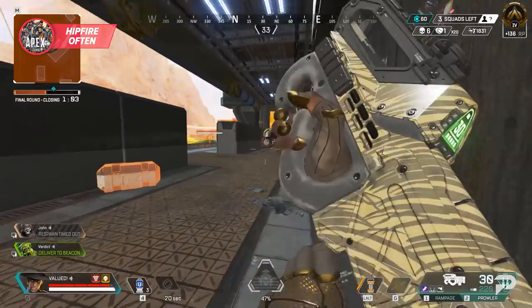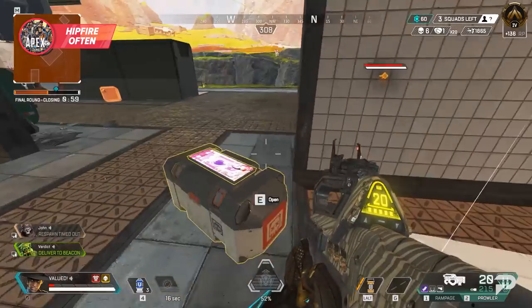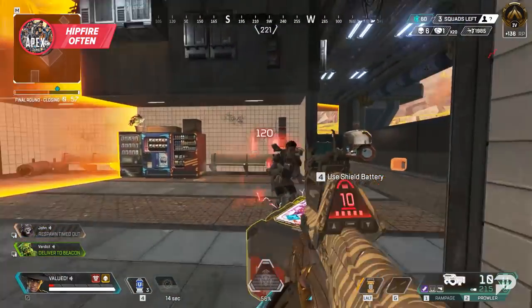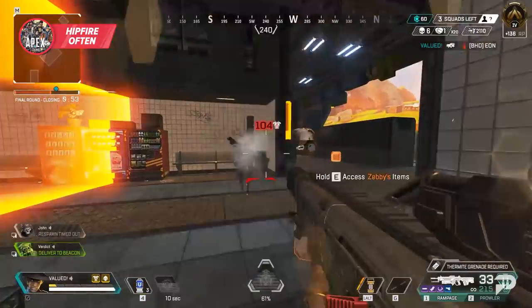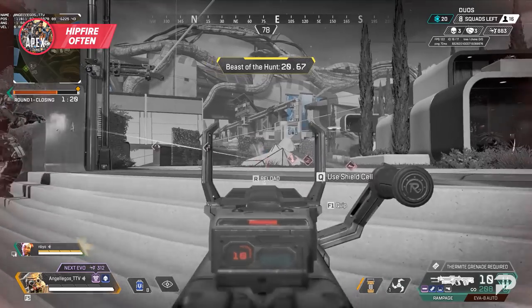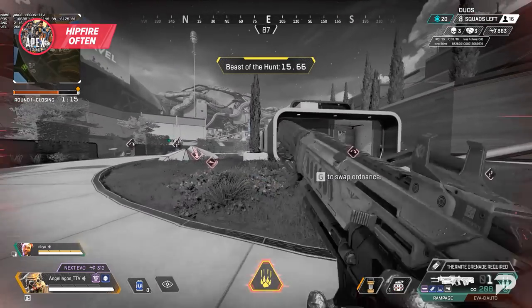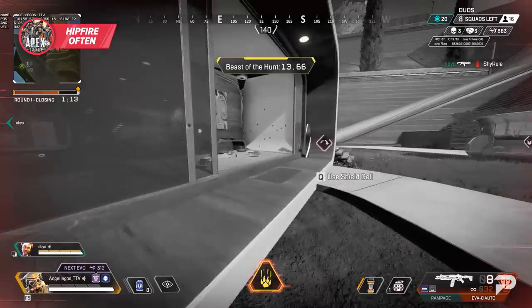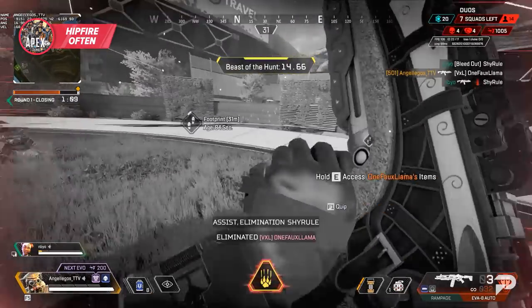One more hip fire tip: shoot first, scope second. In so many close range fights, I see players waiting for their sight to come up before taking a single shot. But with how accurate hip fire is, oftentimes you can start shooting before you even have to ADS. Aiming is way more than just hitting long range shots with your sight. Good aim is knowing what sort of aim is best for what situation, and you can get a lot of free damage if you just accept the fact that hip fire is very strong.